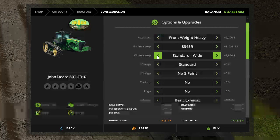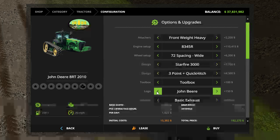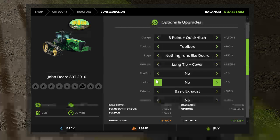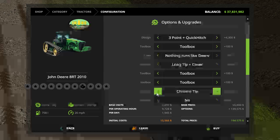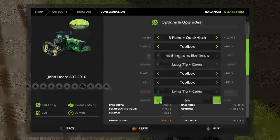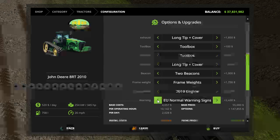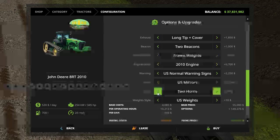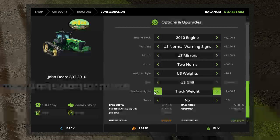Front heavy weight. Let's do the wide, S fire, three-point hitch, toe box. Nothing wrong with the deer — long tip with cover, tool box. Let's do long tip with cover for that one too. Let's do two beacons, front weight, 2010. US normal warnings, US mirrors, two horns, US weights, track weights, tool box.